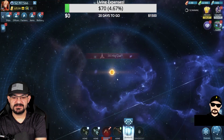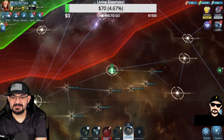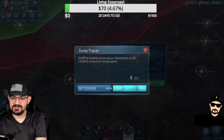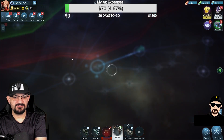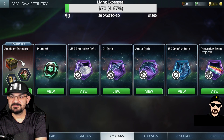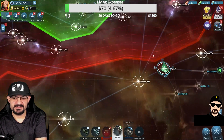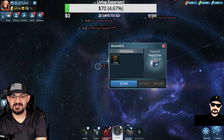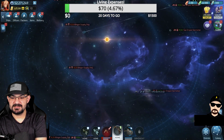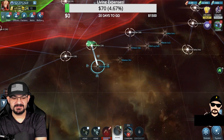Let me bring it into the system to show it off. I thought this is where it was — let me re-read the description: 'Amalgam cargo plundered from Klingon and Romulan supply ships found in systems along their respective borders.' So we have to find a supply ship. There's a Klingon supply ship right there — a C9000. Let me see if I can find a bigger one since my research is a bit higher than most.